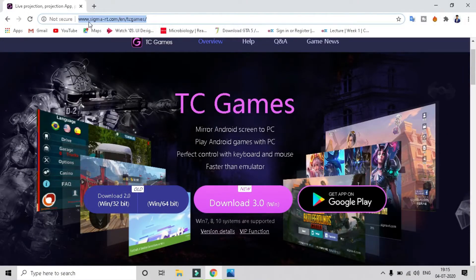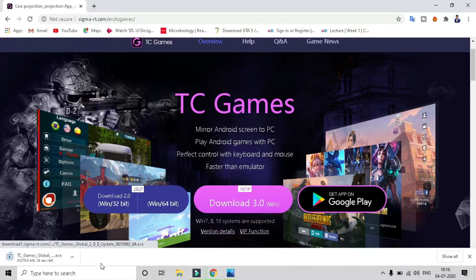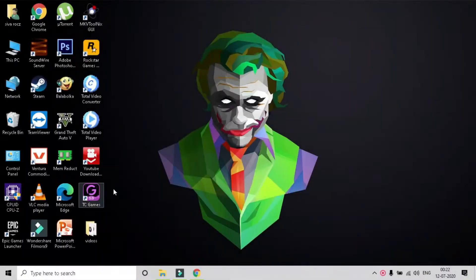Download TC Games application on the official website. The download link is also below in the video description. TC Games has two versions — there is a free version, you can go ahead and download the latest version 3.0. After the installation is complete, run TC Games from the desktop shortcut.